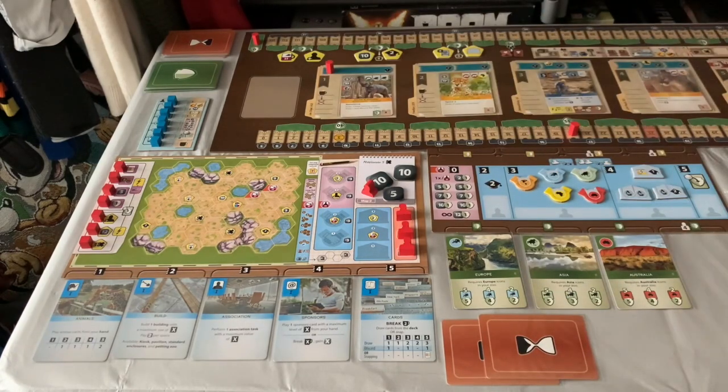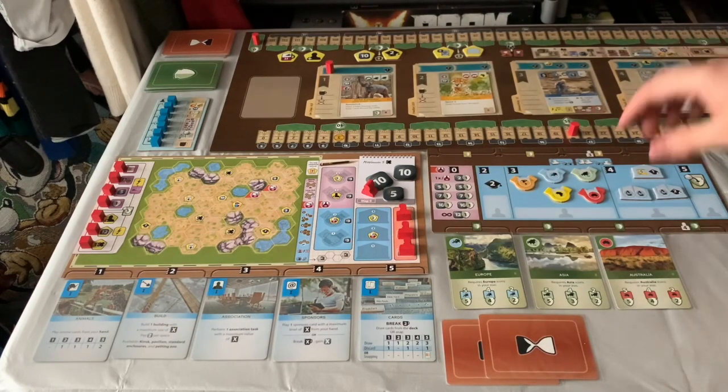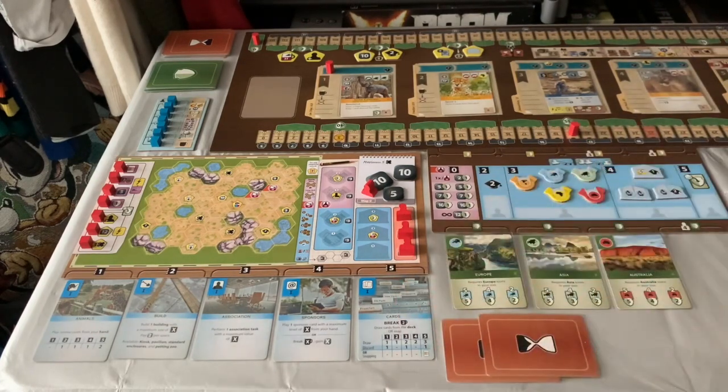This track up here is the break track. In multiplayer you'll put a break token here. Every time you do a break action on the cards, move the token along; when it hits this point, you trigger a break. Basically there is no end of turn, round, or pausing moment — when that marker hits there, you trigger a break action and do certain things. All the symbols are listed nice and clear along here and you go in order.